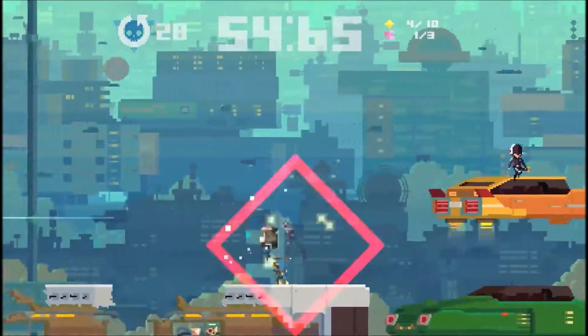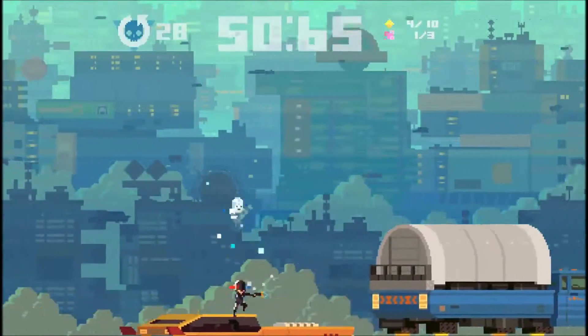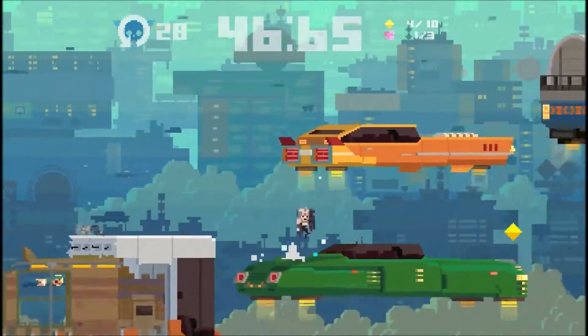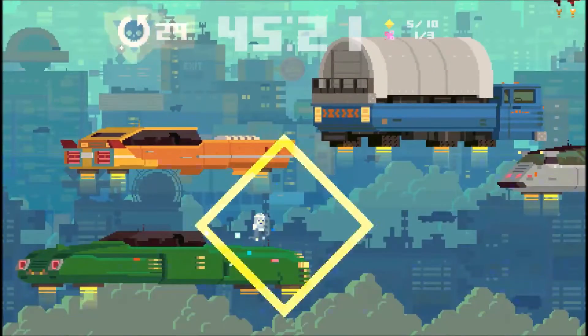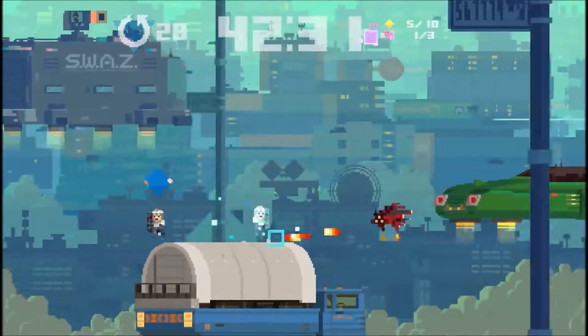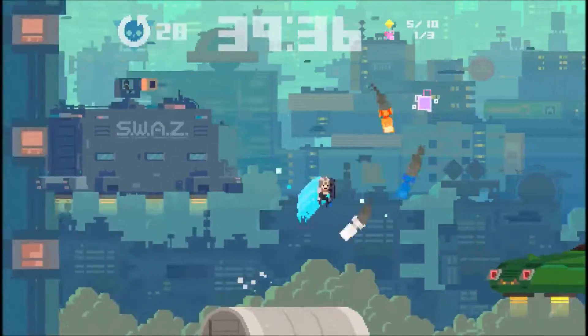So now I was actually trying to get the headbanger trophy. Apparently Carissa Stampede told me this — you hold square, and then you jump on people's heads, and with shieldy blockers you can do it with a few other characters too. You hold square, jump on the heads, and then you can get the trophy.